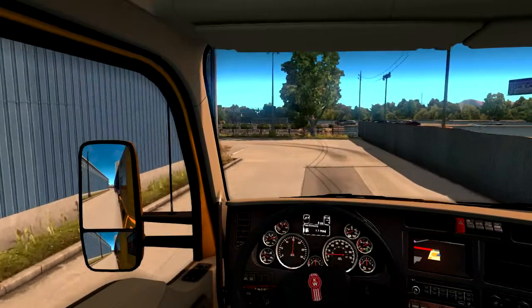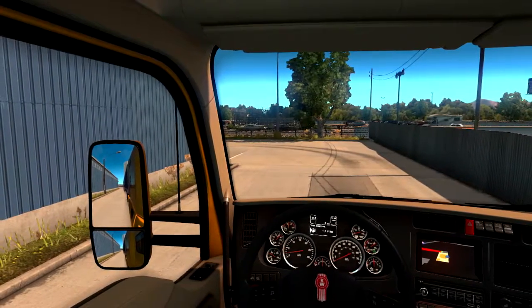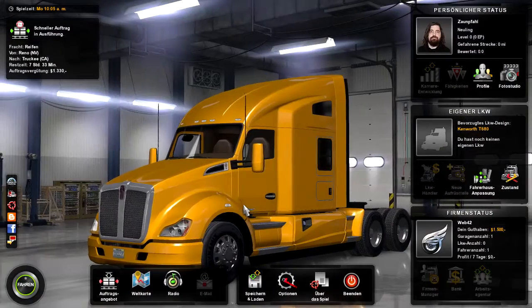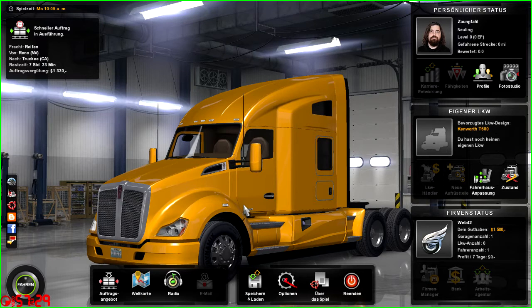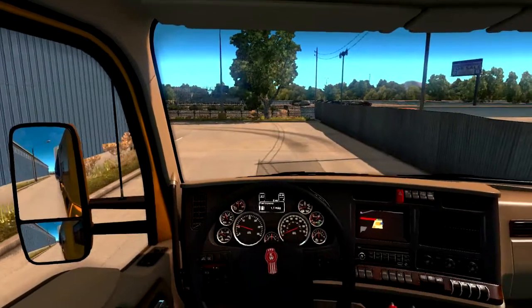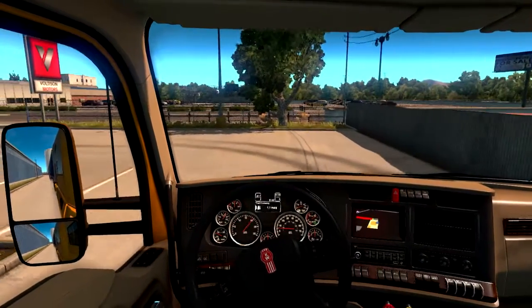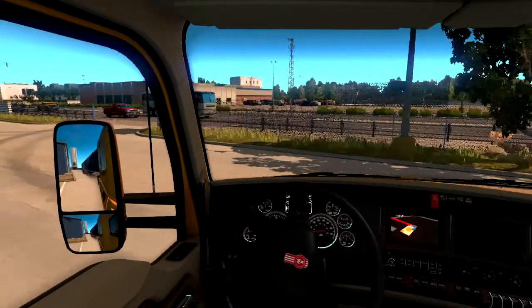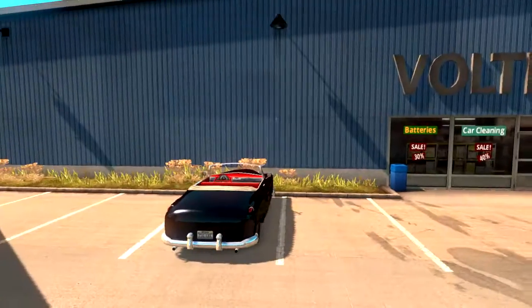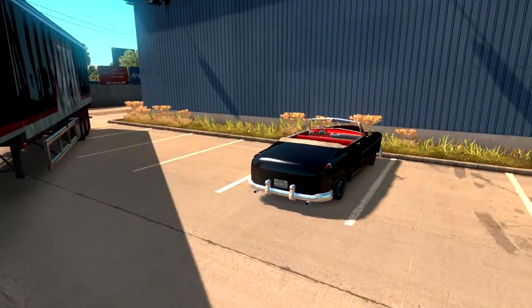Und da geht sie los, die erste Fahrt im American Truck Simulator. Jetzt muss ich allerdings gerade noch mal kurz was checken. Die Aufnahmeeinstellungen sind richtig, können wir also loslegen. Wir befinden uns hier in Reno und sollen eine Ladung Reifen nach Truckee bringen.